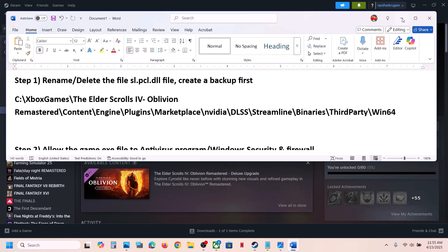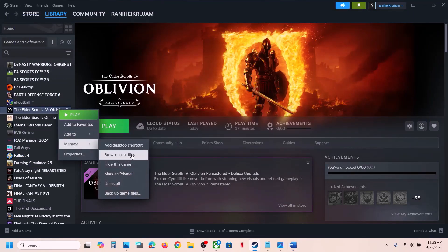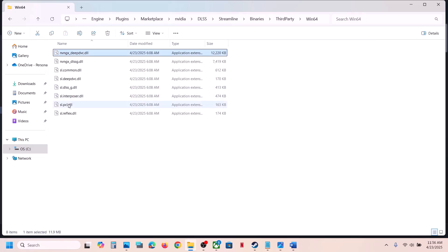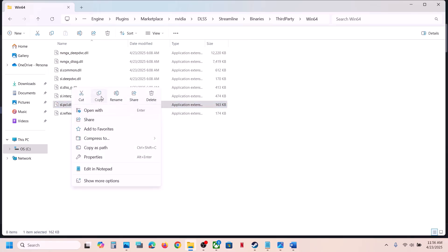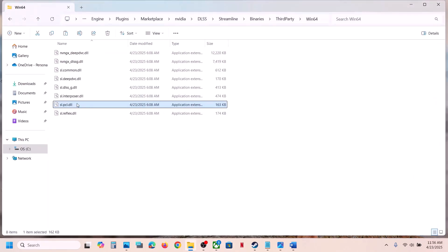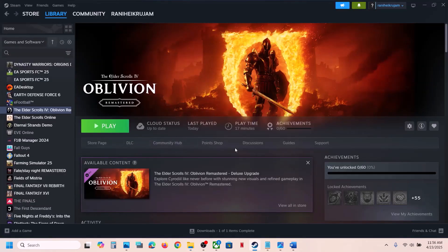To do this, right-click on the game in Steam, select Manage, then Browse Local Files. Open the Engine folder, then Plugins, Marketplace, NVIDIA DLSS, Streamline, Binaries, ThirdParty, Win64. Here you can see the sl.pcl.dll file. First, create a backup by copying it. Then you can rename it by adding .old to the extension, or you can simply delete it. If you face any problem, you can put the original file back. Rename or delete it, then launch the game and check — this has worked for many players.